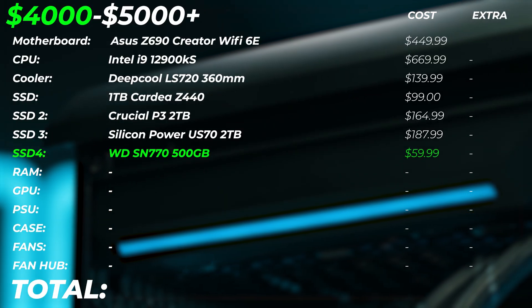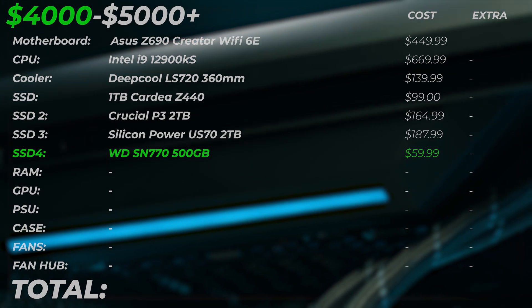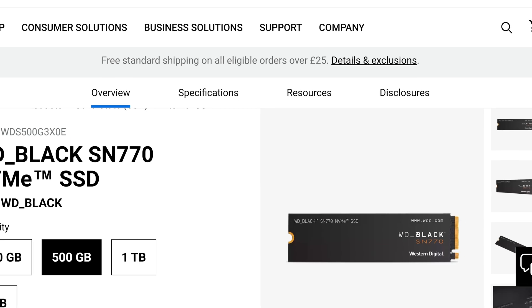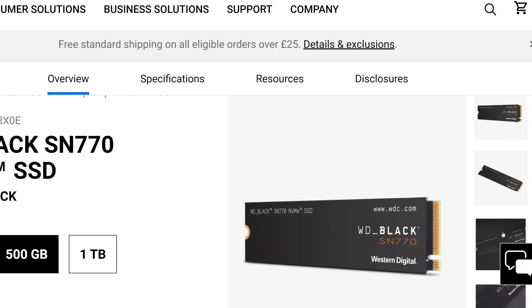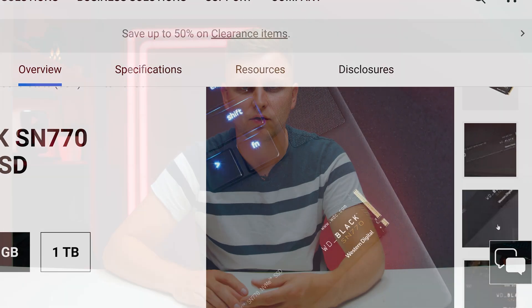We're also going to add a fourth M.2 NVMe because we have four slots on the motherboard. They're all Gen 4 speeds, and we're going to use the Western Digital SN770, 500GB drive. This is a cache drive — it's still very fast but doesn't need to be large, because all the temporary files go here depending on which creator you are.